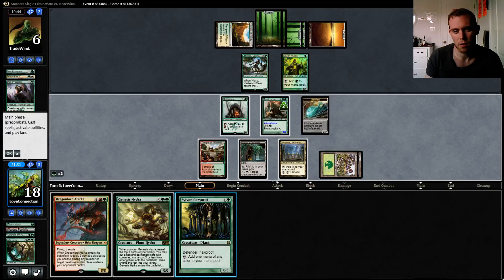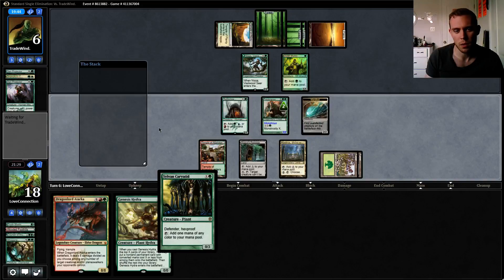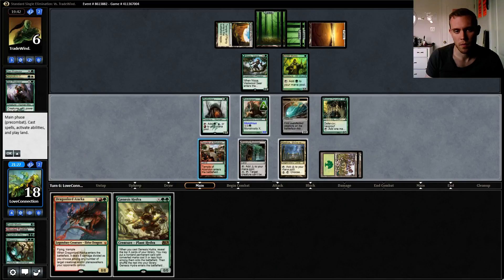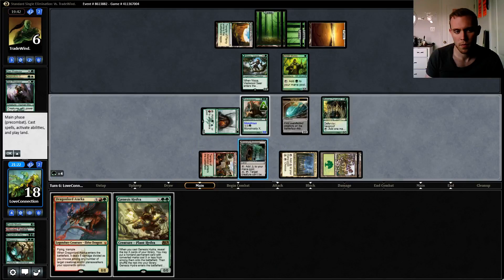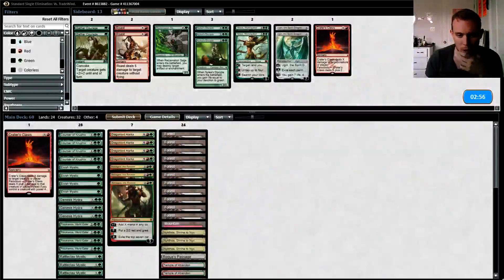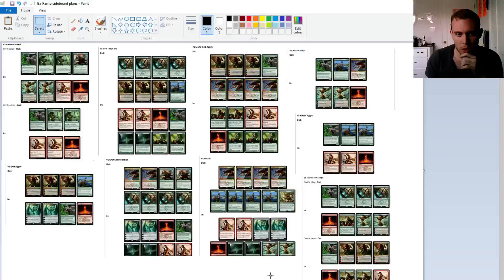Wait, what could he have in green? I don't think there's any green spell that stops Pelucranos from killing him here. So I have Jerry T's sideboarding plans here — we'll go with that.